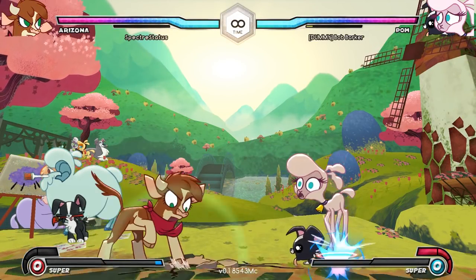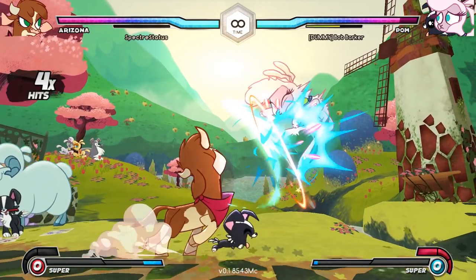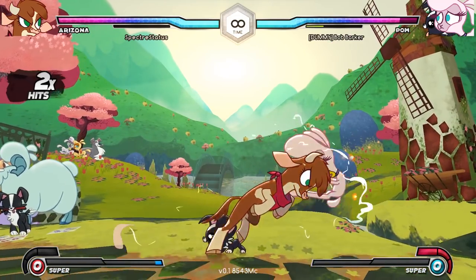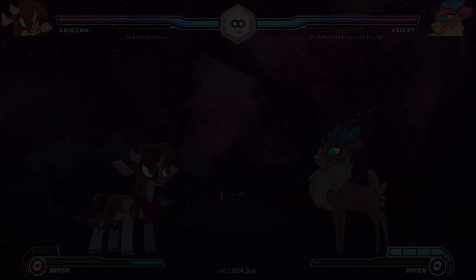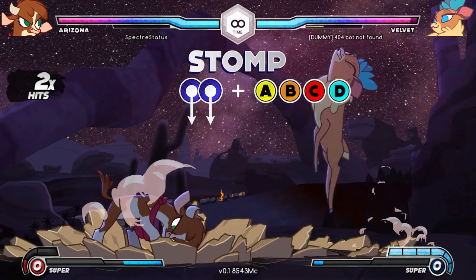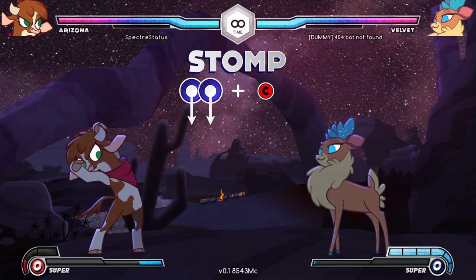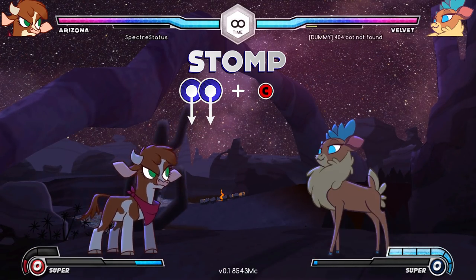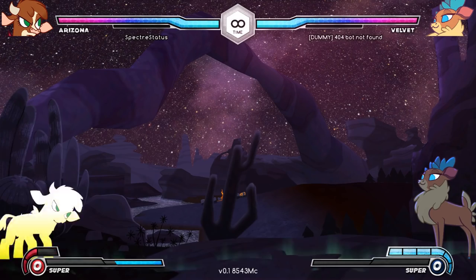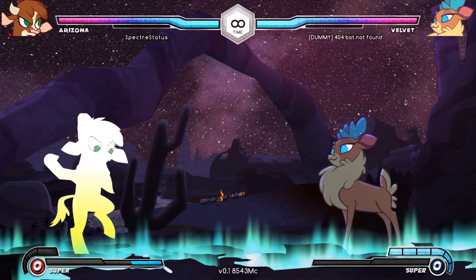Arizona has two specials: Stomp and Headbuck. Both are Rekka-type moves, meaning they can be extended by repeating the input. Each special can be used two times in a row, beginning with the light variant and ending with either medium or heavy. The input for Stomp is down-down plus an attack button or magic. The button variations increase damage and range at the cost of longer startup — here's light, medium, and heavy. All of them hit low. The magic variant consumes two magic stocks, hits full screen, and is completely unblockable. It does little damage, but your opponent is stunned for a long time. The only way to avoid it is to jump.